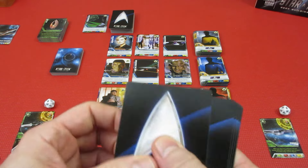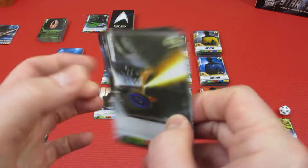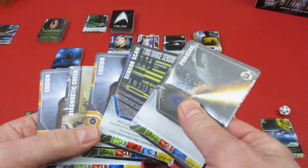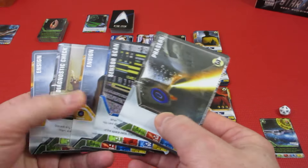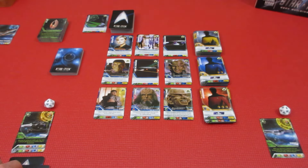Alright, over we go to the next turn — 1, 2, 3, 4, 5 cards for Player 1. Here we go — more diplomacy. He's got 2 diplomacy plus 2, so we've got 4 diplomacy for the ship. And we've got our Diagnostic Check. That's going to be Player 1's hand.